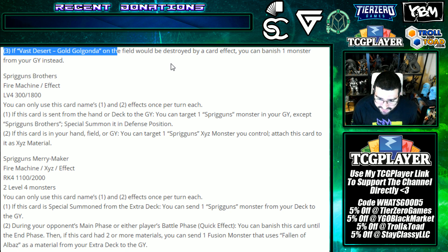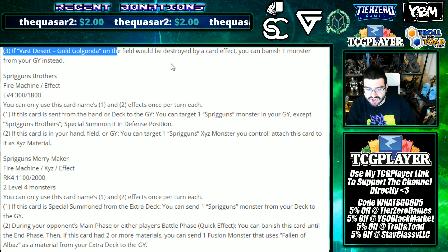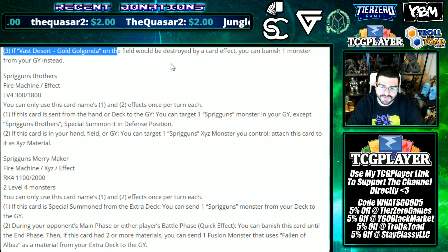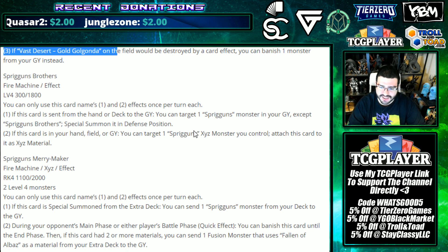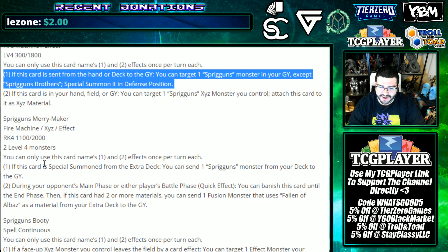This is a crazy good generic card - really amazing, and it only gets better in the archetype. Spriggans Brothers: fire machine effect, level four, 300/1800. You can only use this card's first and second effects once per turn each. If this card is sent from the hand or deck to the graveyard, you can target a Spriggans monster in your graveyard except Spriggans Brothers and special summon it in defense position - specific, but there are foolish burial abilities in the archetype. If this card is in your hand, field, or graveyard, you can target a Spriggans XYZ monster you control and attach this card as material.